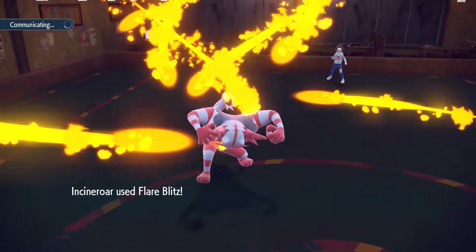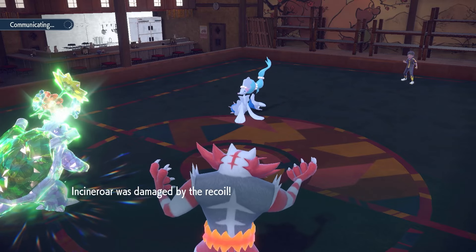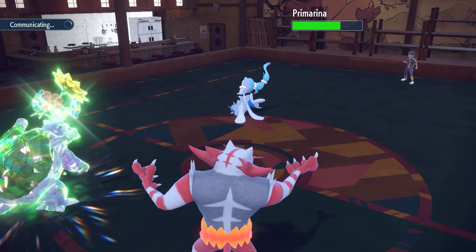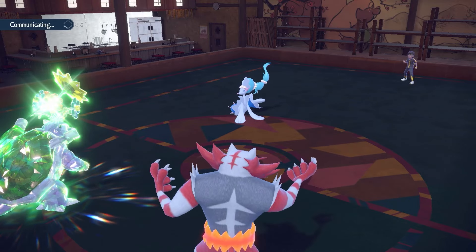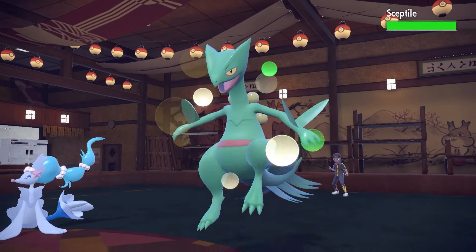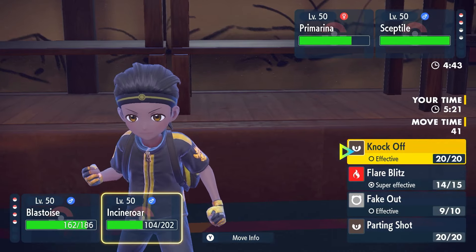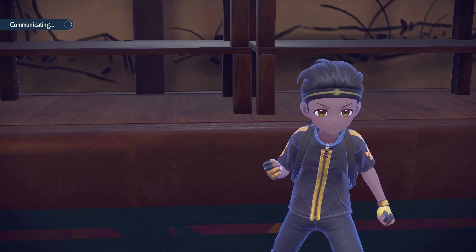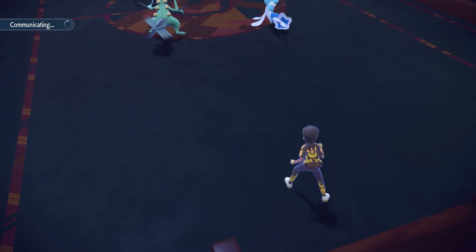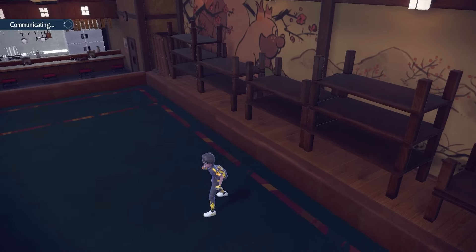Flare Blitz comes out onto Primarina — that's not going to do much, but it did a quarter of its health, which is more than something. Boys, ladies and gentlemen — this is looking like a straight win. We actually pulled off the strat! When I was making this team I was like 'is this impossible?' — but I guess not. Granted this wasn't the most hyper-offensive team, but still — meta Pokémon, Primarina, Iron Hands, Chi-Yu — we just played our cards right and set up perfectly. Blastoise is a beast.